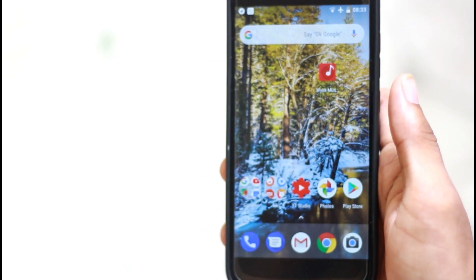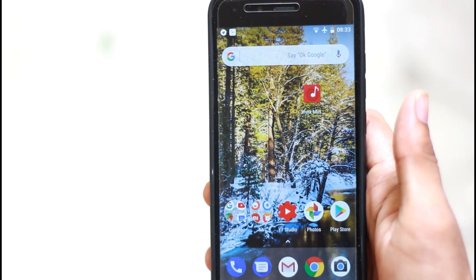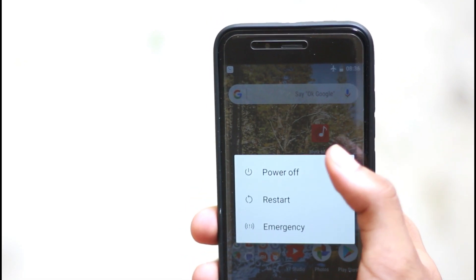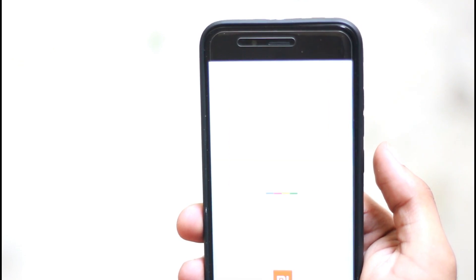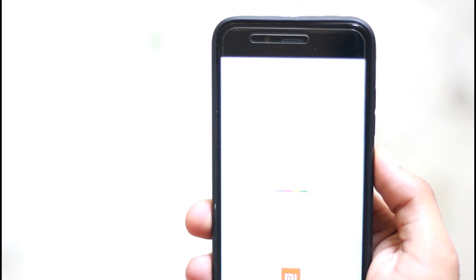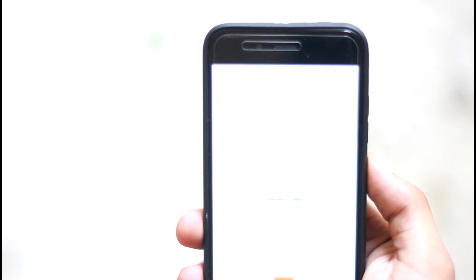If you are using Google Dialer, you can use Google Dialer and use two apps. If you are using Under the Hood, the phone is very fast. As I said, the phone is very fast with Android 8.0.